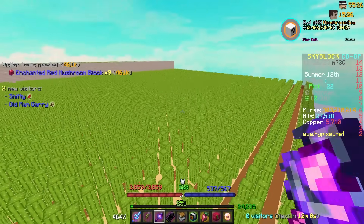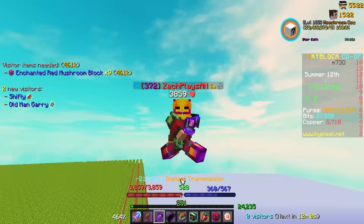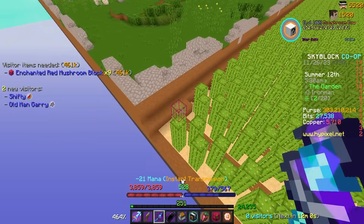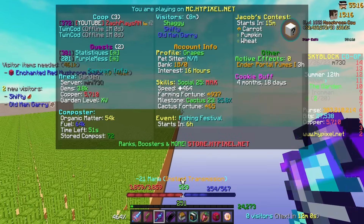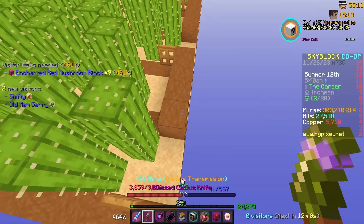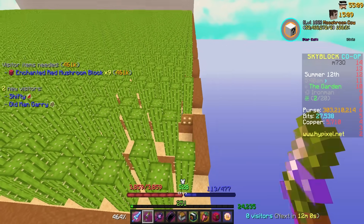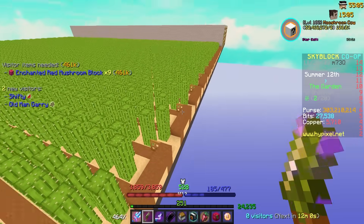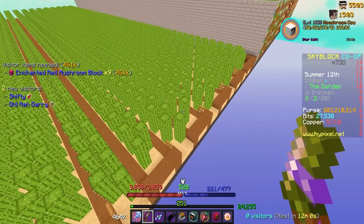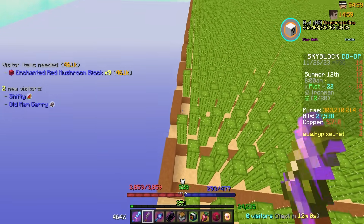He gave me a bunch of pointers I thought I'd pass along. Basically, I now have three full plots of cactus and we still have our trap doors at the end, which was good. However, on one side, he told me that if I delete the dirt block holding up the trap door, it actually allows you to place two more cactus there. That ends up being quite a few more crops per farming session — an extra two over all the rows adds a decent amount.